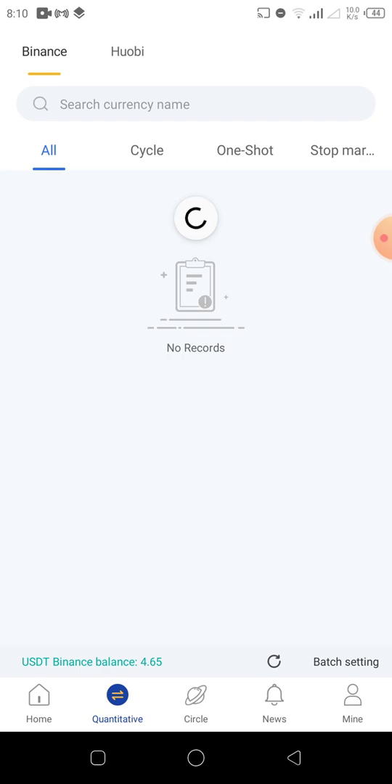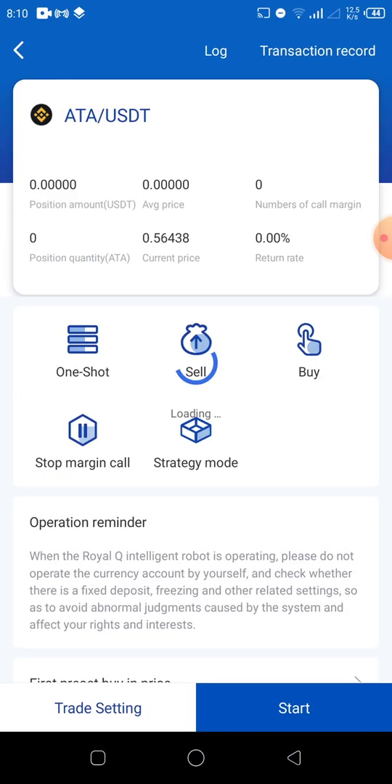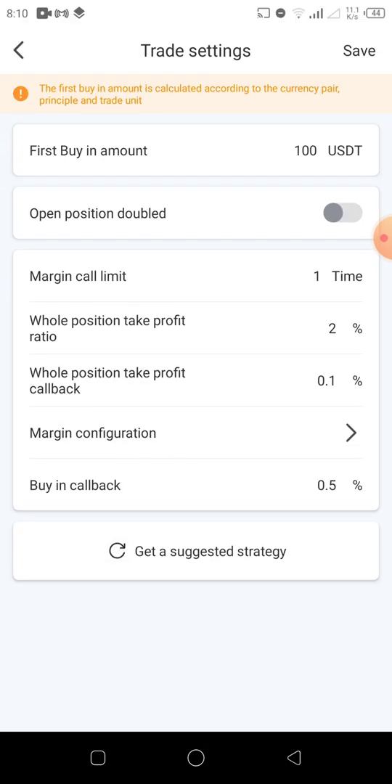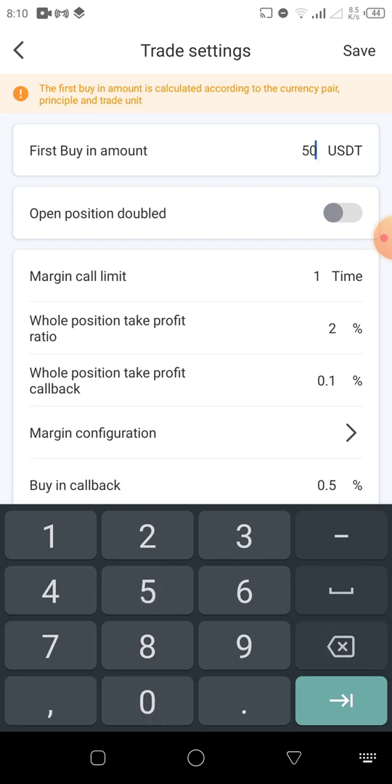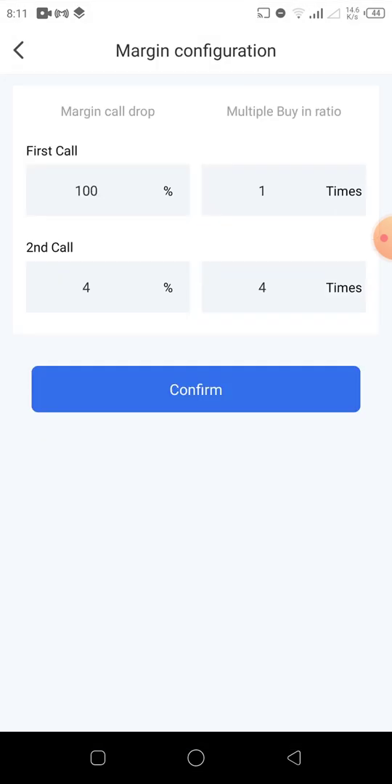Let's dive in and see how it works. Let's check for a coin — let's go for ATA. Now here, this settings is already a one-shot settings, but I always advise: if you are trading one-shot on a hundred dollars, use 50 to enter, then make your margin call limit to be 2, make this 2%, and make your all-position take-profit callback 0.1%.